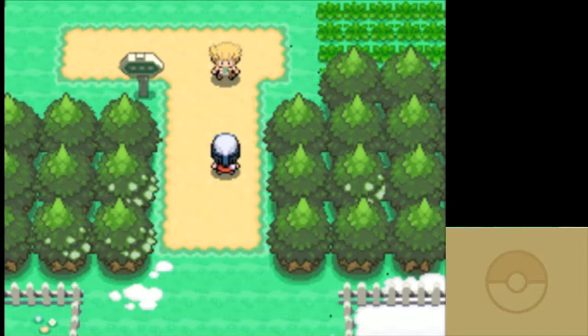Red at the end of Gold and Silver had his highest level Pokemon at 81 — of course it was Pikachu. Barry here, once you fight the Elite Four like 20 times, his starter gets up to level 84. In the Gold and Silver remakes Red got his Pikachu up to level 88, but Barry is still very goddamn strong.